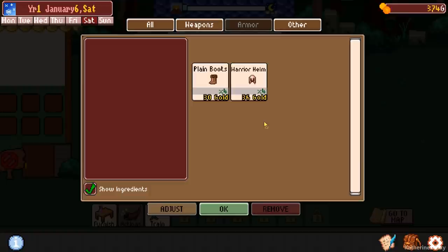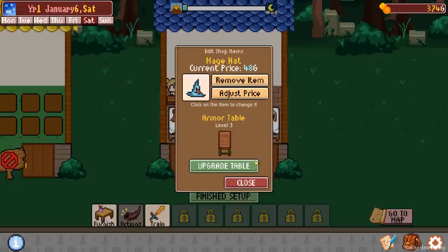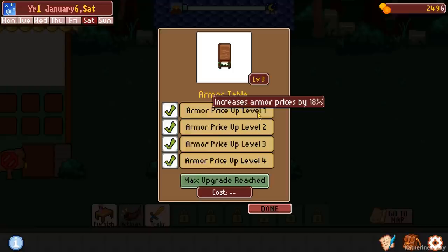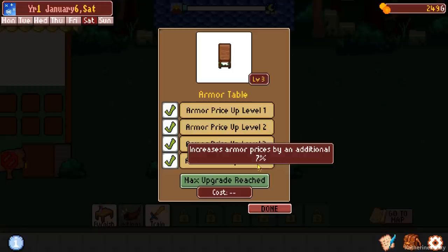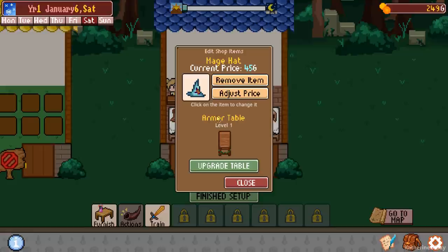Do we want to upgrade this table? An additional 7% — why not? I wish it said somewhere what the total bonus is, because right now we have 18 and 4, that's 22, plus 7 is 29, plus another 4 is 33. So basically we're going to get plus 33% on this table. It's nice that it shows you a little star when the thing is fully upgraded — that's very handy. So I think we want to upgrade this one as well.